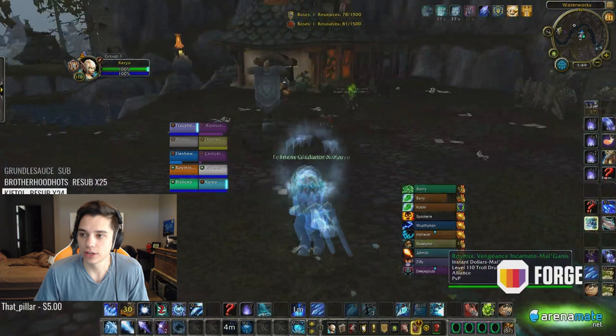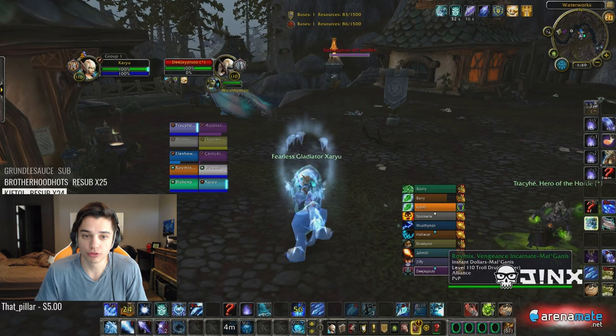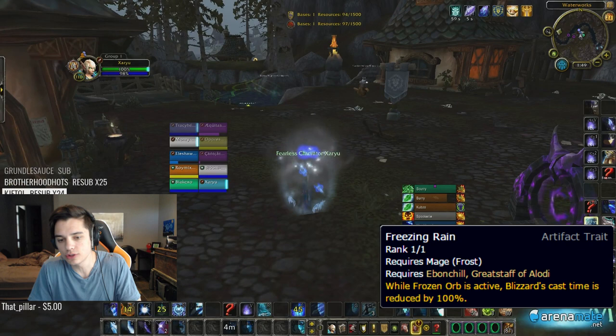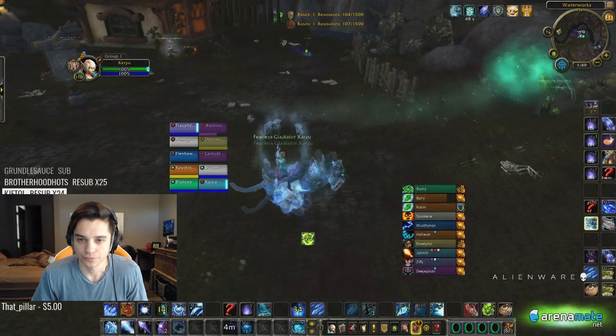Yesterday in this RBG I was like, wow, mages have a really good spot in RBGs right now as frost with these new frost talents. A lot of people might be asking how I have instant cast Blizzard — there's a new talent, basically when your orb is out your Blizzard is instant cast. Then Blizzard reduces the cooldown of your orb. You basically just orb, Blizzard, orb, Blizzard, Ice Lance, Ice Lance, Ice Lance over and over — that's your AoE team fight as frost.